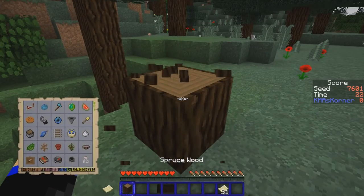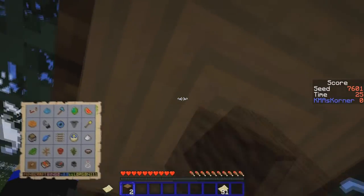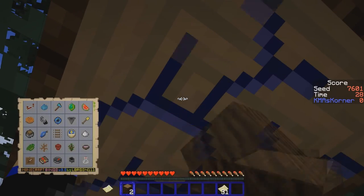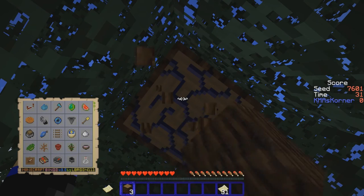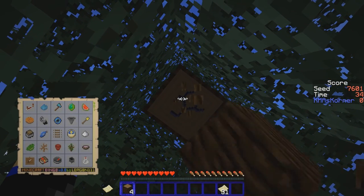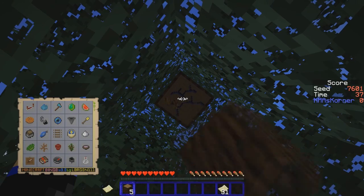I'm just running over here because we need spruce. The first thing we're going to do is get ourselves some wood. And look at that — there's a mushroom looking at me in the face over there! Really happy about that. So after we get this sapling and wood that we need, we're gonna get the mushroom.